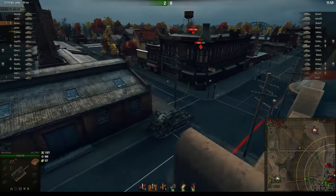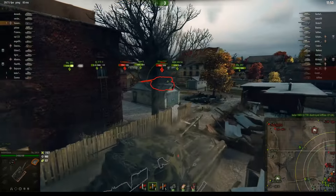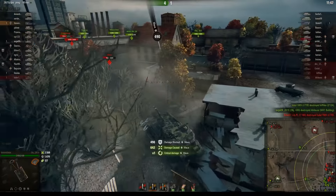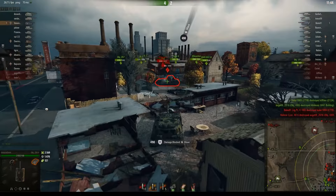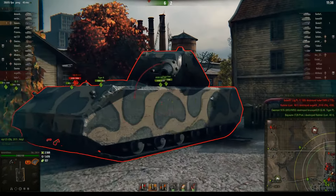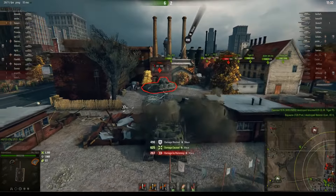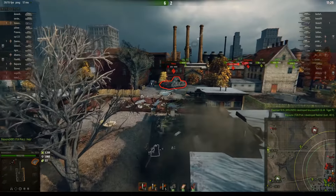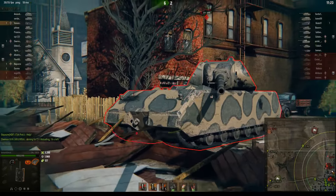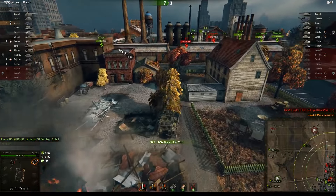We seem to be chasing down a Maus who is currently running away from us — I think he realizes he can't pin us. Side of the turret there — and we managed to bounce yet another shell from the Maus. This thing is eating the Maus alive! Got a little bit of damage from ramming — ramming a Maus is usually not a good idea. We bounce yet another shell — this thing seems to be pretty tough. Going for the turret cheek — turret cheek hit! And we bounce yet another shell from the Maus. Holy crap, how sturdy is this thing?